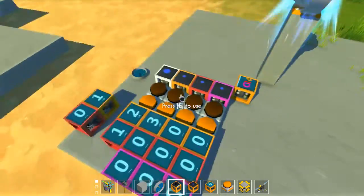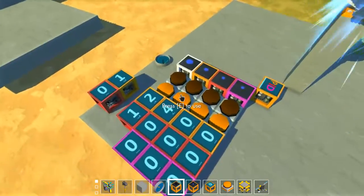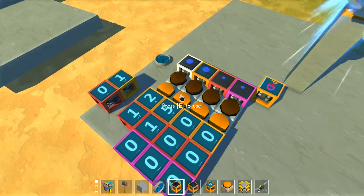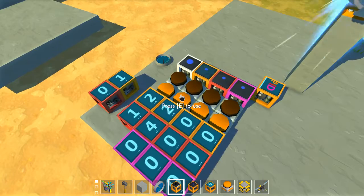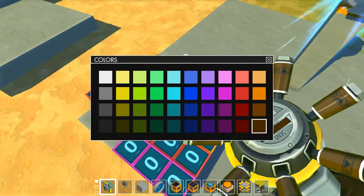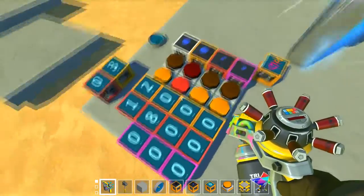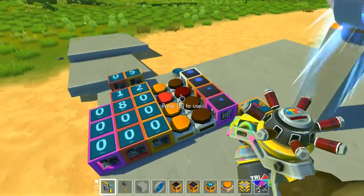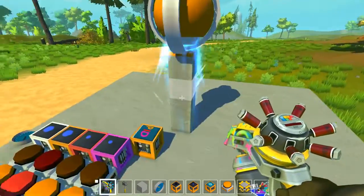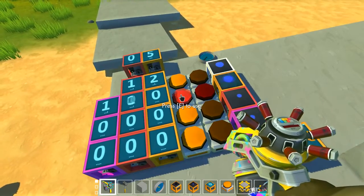P basically multiplies the subtraction of the set value and process value. Increase P until you start hovering near that height — P can be very high, so we use bigger values and increase by 10s. As you can see, we start hovering. You can let it oscillate a little, but that's okay for now.